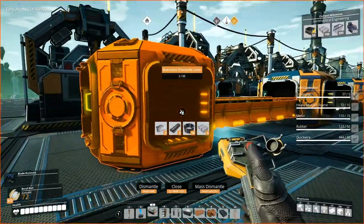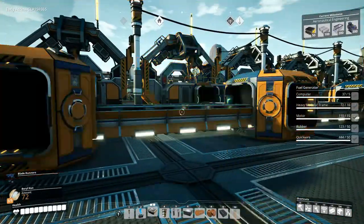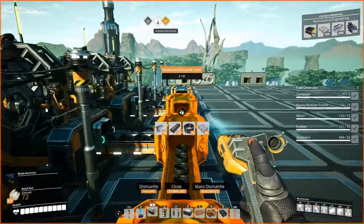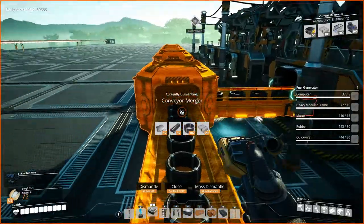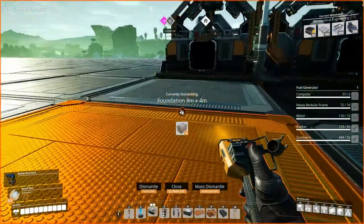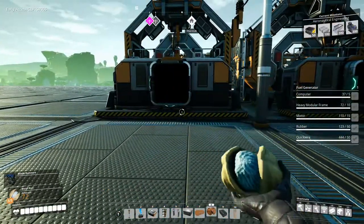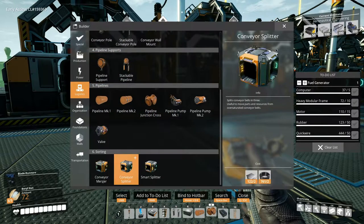Wait, hang on — two, three, two, three. I want to try using the control erase thing. I have to be really careful about this though, which I am as you can see. All right, we are now disassembling this. I am not liking the whole control erase thing. I was going to put these conveyor splitters and mergers back onto the hotbar and reverse this — let's bring it this way.